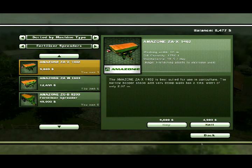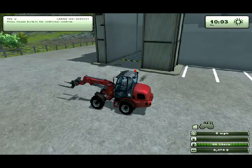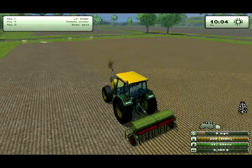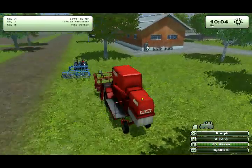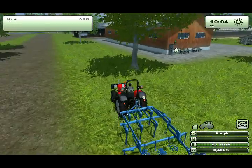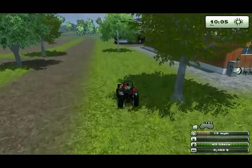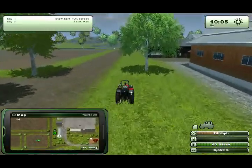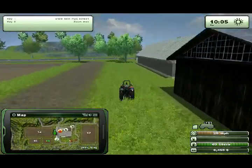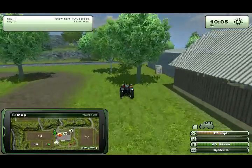Here we go - oh, I have one already. Okay, well we'll go back. I think I can press Shift+Tab - no, that opens my Steam menu. So we'll detach it, and since I bought the sprayer I think it's at the store. So we have to go to the store and pick it up.